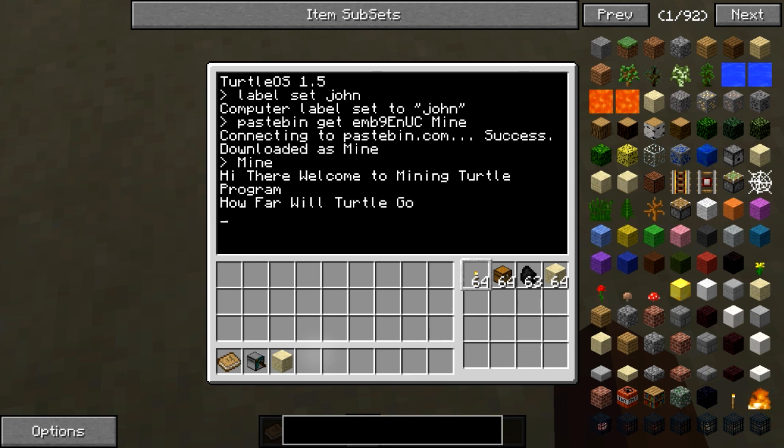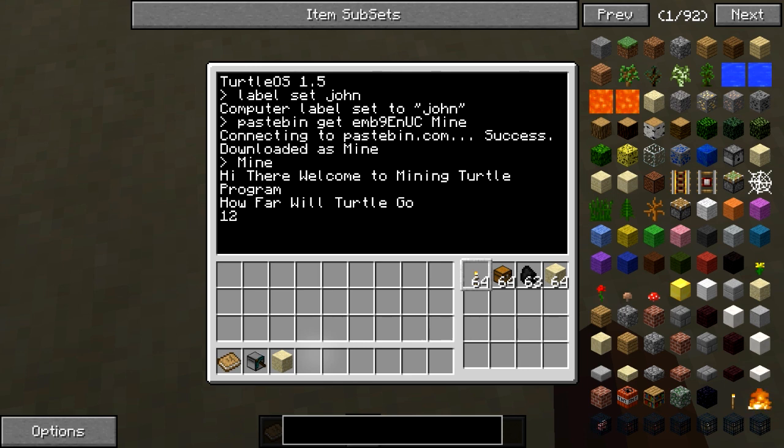Now we see something different. This is the member from the old program, so you can pick 12 for example. Now this is a new function — if I ask if you want multi mines or multiple strip mines.